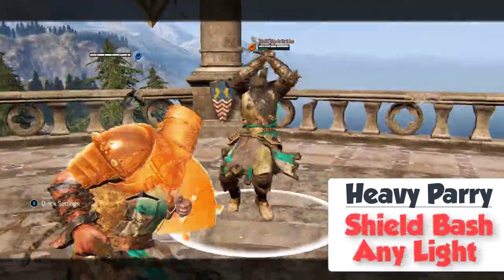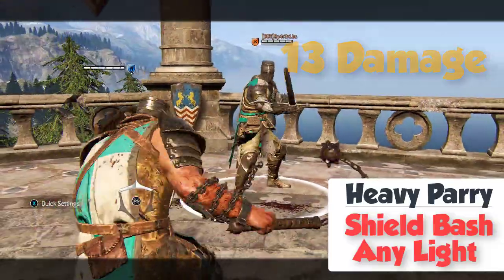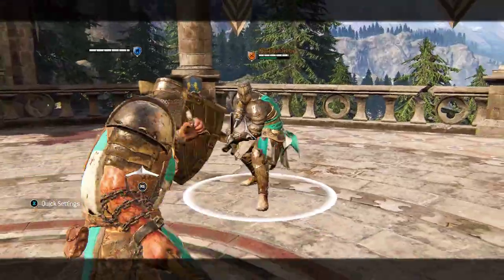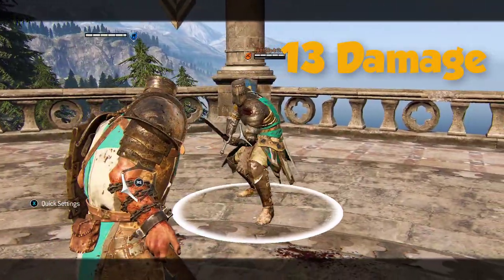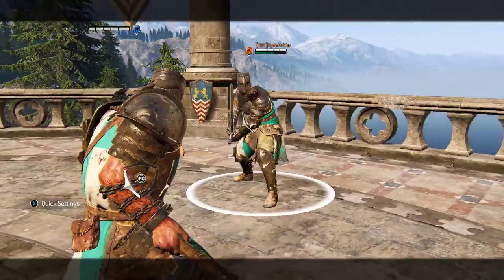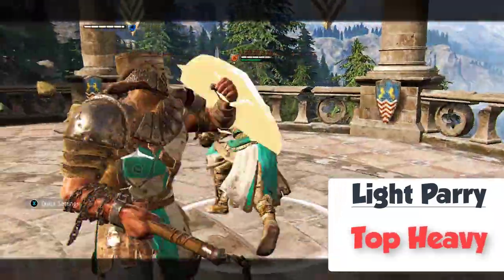Heavy Parry into Shield Bash Light Attack for 13 damage and Stamina Drain. This also works without Shield Bash. Light Parry into Top Heavy for 33 damage.